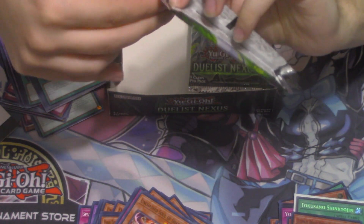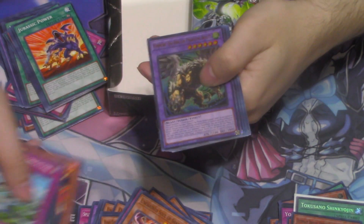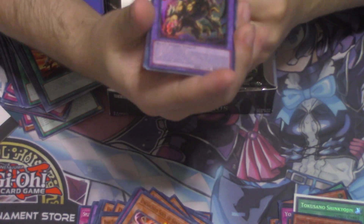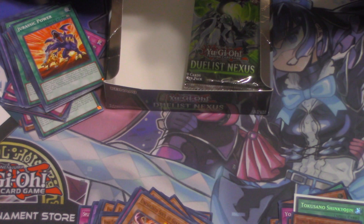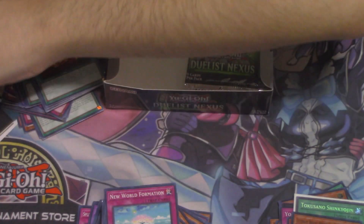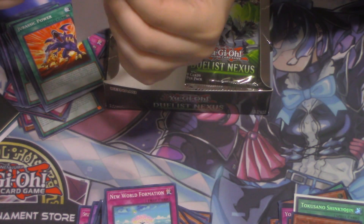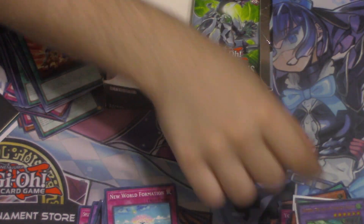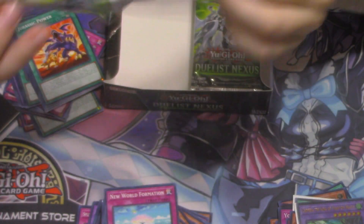I want to know in the comments — do you guys think that quarter century should replace secret? I feel like if we're gonna get quarter centuries it's probably stuff we'd sell more of. Oh, we got the ultra Chimera — really cool! I actually have it. I really like Guardragon Agarpain as a card, so I like this one as well. It's a pretty dope card, not a bad pull either, it's usable.